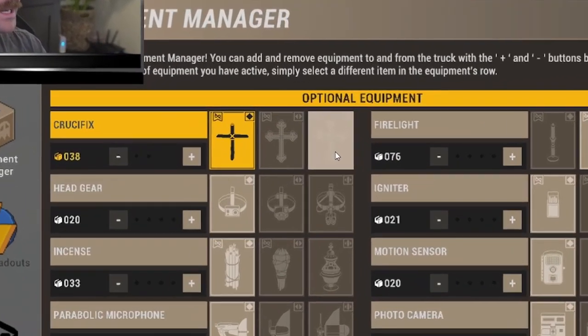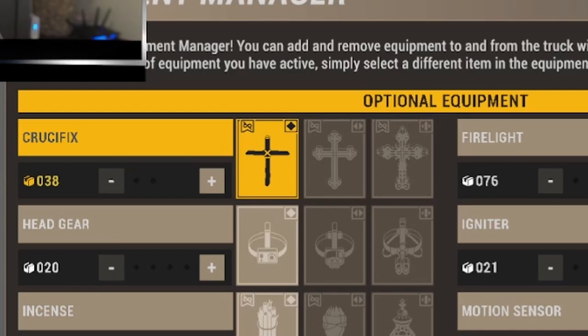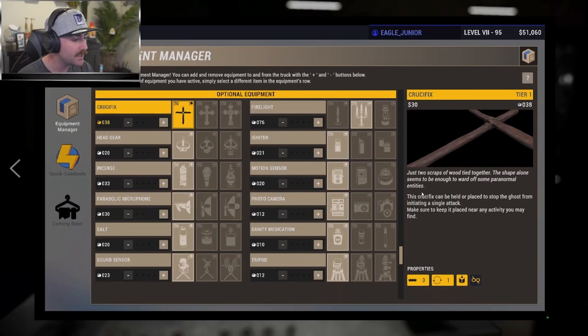The crucifix is our sixth and final consumable item. It can be held or placed to stop the ghost from initiating a single attack. When it blocks a ghost attack it gets used up — that's what makes it consumable. Once it's been consumed blocking an attack, you'll need to purchase a new one.